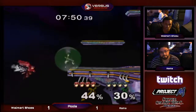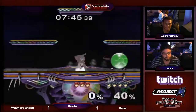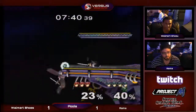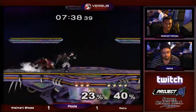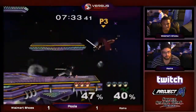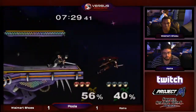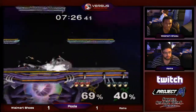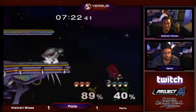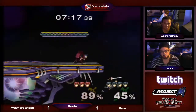Rama really needs to improve his DI on these Marth forward throws. Damn, the Marth killer — haven't seen that one in a while. He's been getting it every stock, every opportunity. Rama faired his Marth killer and forced him to up-B onto the stage and then got punished. Walmart Shoes really knows his stuff. Let's just refer to them by color — black Marth and red Marth.